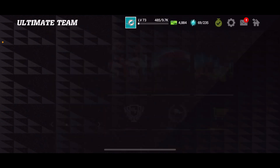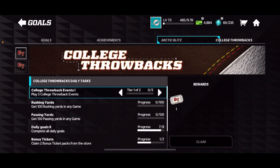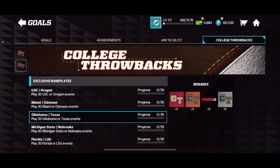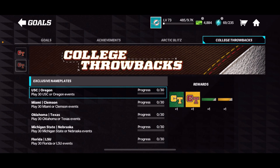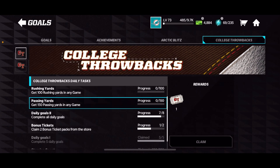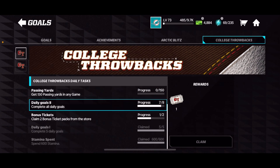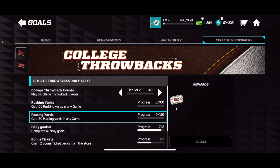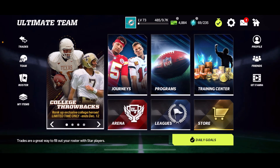Basically, every day make sure to do these achievements — the daily ones require you to play through the College Throwbacks events, get 100 rushing yards, 150 passing yards, complete daily goals, claim your bonus tickets, and spend stamina. These daily achievements give you some bonus tickets to help you on your journey. There are also banner achievements that run throughout the entire promo.